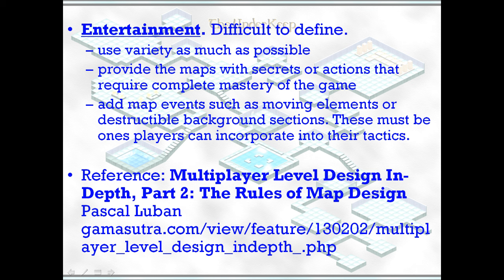The third requirement is entertainment, which is difficult to define, but variety and memorability are part of that. Having maps with secrets, or actions that require complete mastery of the game, also contributes. Lubin also suggests having map events such as moving elements or destructible background sections that players can incorporate into their tactics.